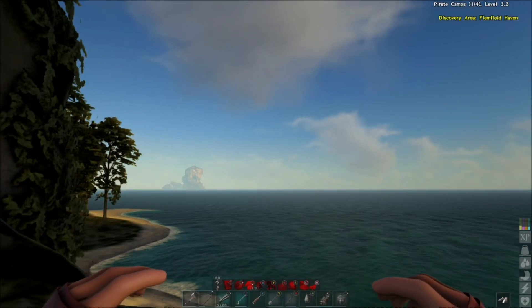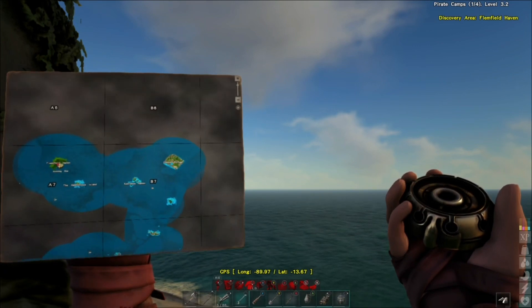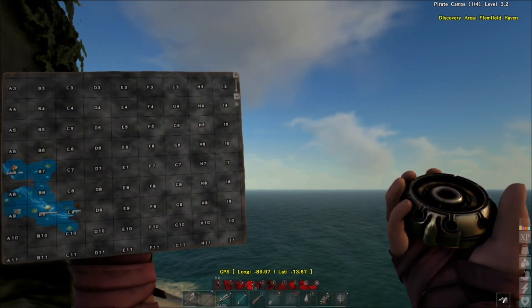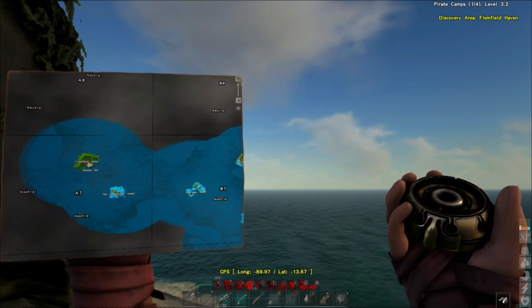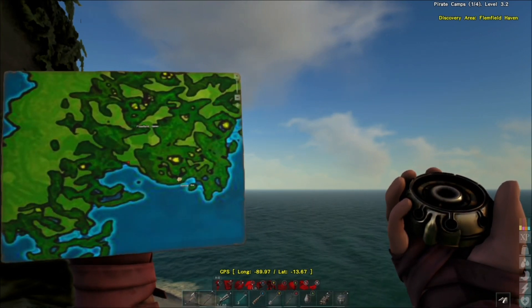We are definitely going to start out by checking out the view of this place. Look at that, it's beautiful. I'm in grid A7, over here on the left side of the map. And this is one spectacular island. It's equatorial, so that means there's a lot of lush and green on here.